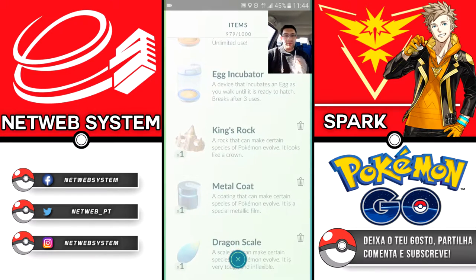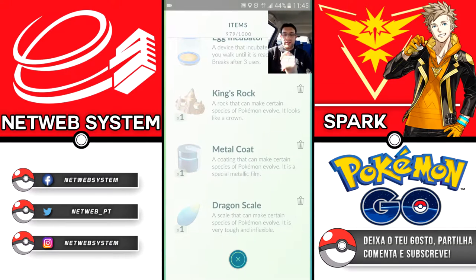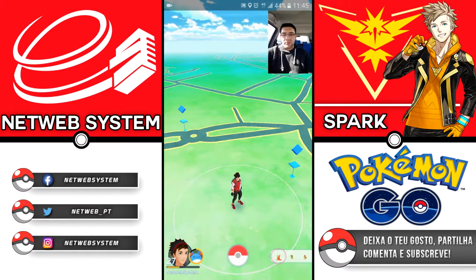Then there are some items I haven't fully figured out yet — whether they appear at PokéStops randomly or if there's some reason they're assigned to the trainer. These include the 7-day streak reward from spinning PokéStops 7 consecutive times. For example, we have the King's Rock, Metal Coat, and Dragon Scale. These are the initial set of stones needed to evolve certain Pokémon. The King's Rock lets Slowpoke evolve into Slowking, the Metal Coat can evolve Scyther and Onix, and the Dragon Scale evolves Seadra.